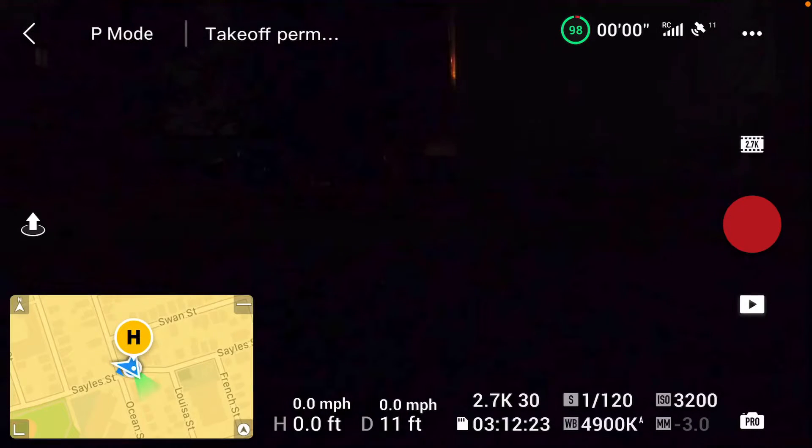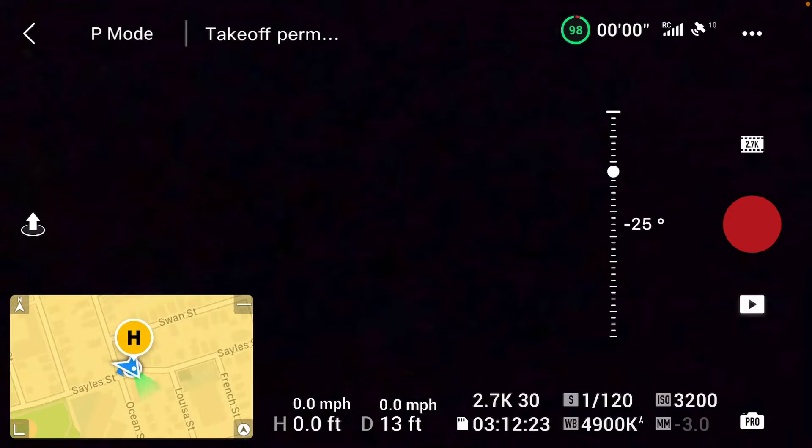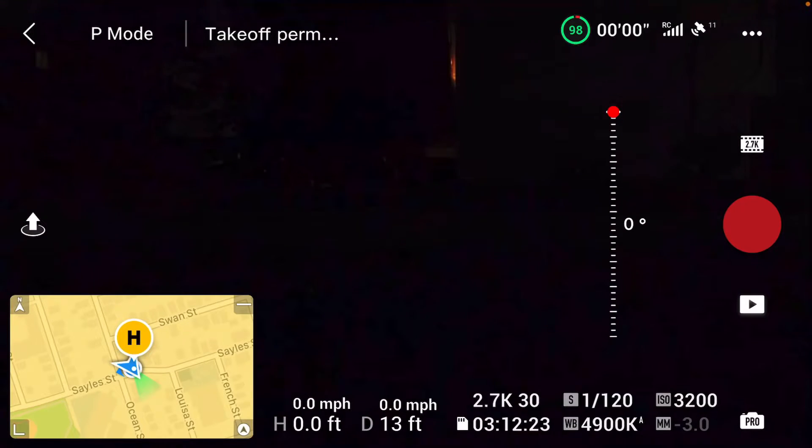Hi guys, so I have the DJI and I'm flying at night. I got some range extenders — as you probably saw, it's the thumbnail — but let me make sure I have a good signal. I'm also doing this at night again, so that's why it's dark.